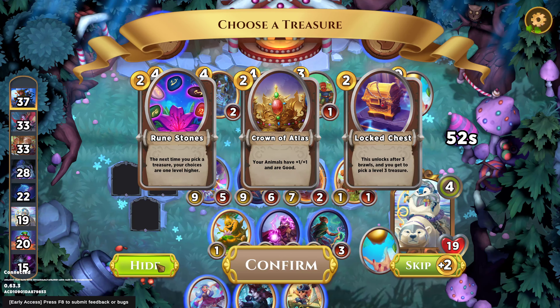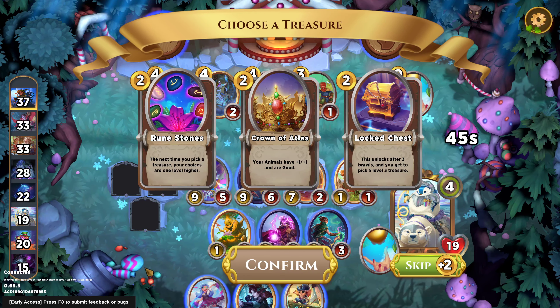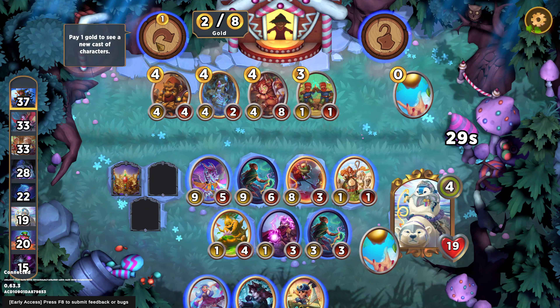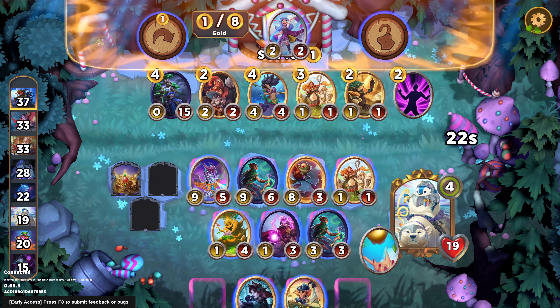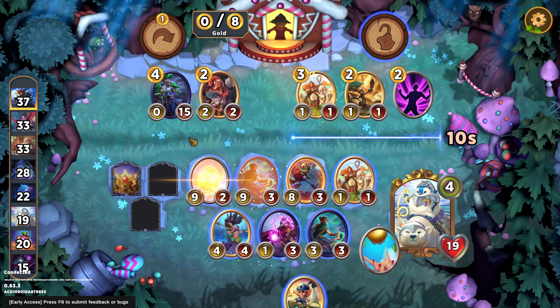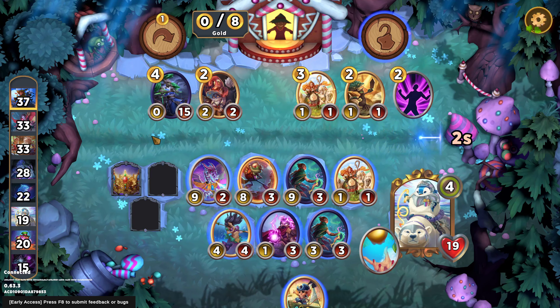Runestones, Crown of Atlas, Locked Chest. The animal buff is quite decent with Princess Peep. Runestones is also fairly strong because we're somewhat likely to hit a treasure at some point — that would be level 4, going up to level 5. I think I'm going to take the Crown of Atlas because we need a little bit of a buff. There's the Mermaid — we can self-banny. I'll just get the Mermaid and hope that Pollywoggle actually slays here.